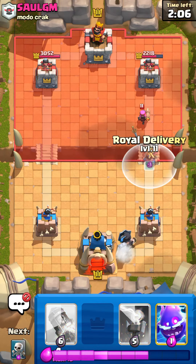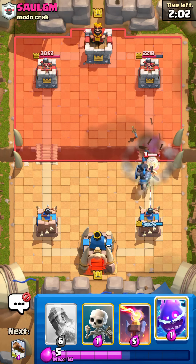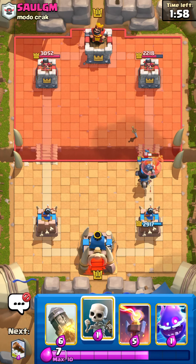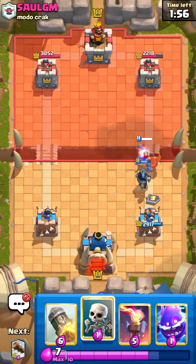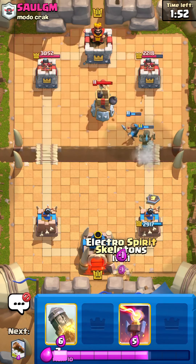We might have to Delivery on this Firecracker. The nice part about the Monk is it can't reflect a Delivery, so pretty good. We have a nice counter push coming here. We don't really know his win condition. He has Firecracker, and it could be Miner as well.